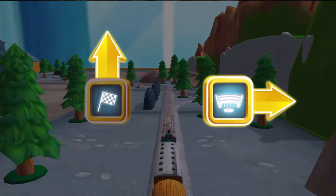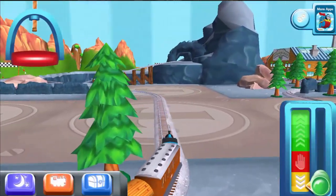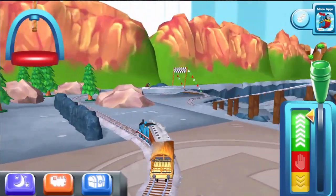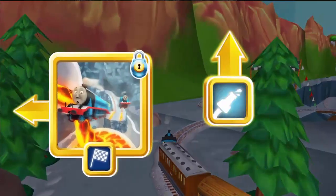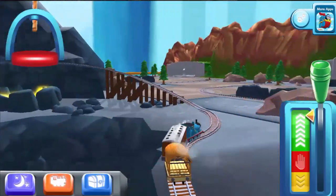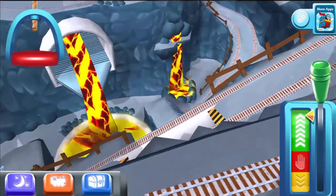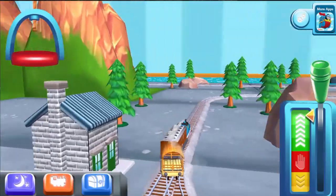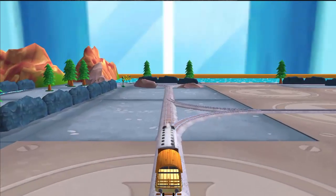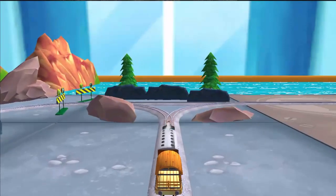Where should we go next? Forward leads to the steamworks. Left leads to the lock — the steamworks are just ahead. Forward leads onwards to the big bridge. Left leads to the big bridge. To the Brendam Docks, let's go!